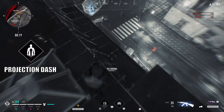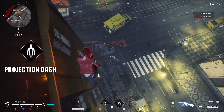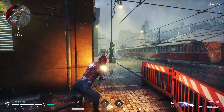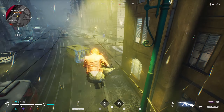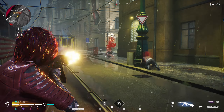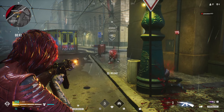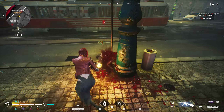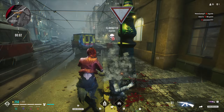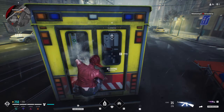Jumping straight into the shared Toreador movement ability, Projection Dash, which allows you to throw an image of yourself out in front of you and teleport to the image up to 10 seconds later. The cooldown for the ability is 22 seconds, but this only starts counting after you have used the teleport, once the projection timer runs out, or if you stray too far away from the projection. The maximum range you can move away from the projection is 20 meters horizontally, and there is no vertical limit.